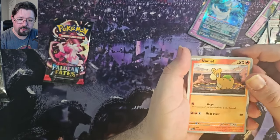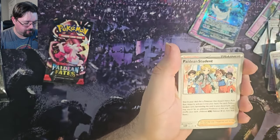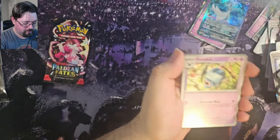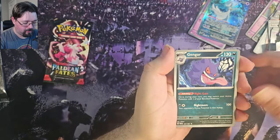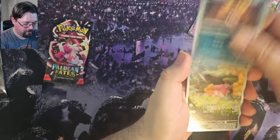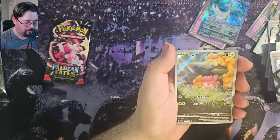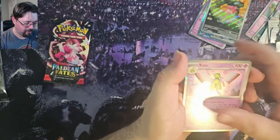Pack 8 — we've got a Numel, Maractus, Paldean Student, Lapras, Swubat, Gengar, Charmeleon, got the Reverse Mastiff, and a Full Art Palmy — that is a pretty nice looking one, I like that, and it foils that too.